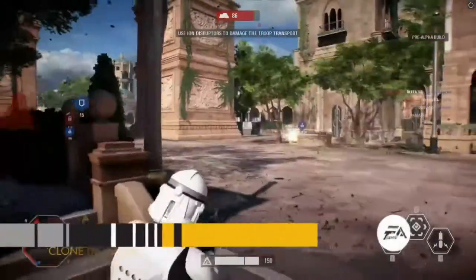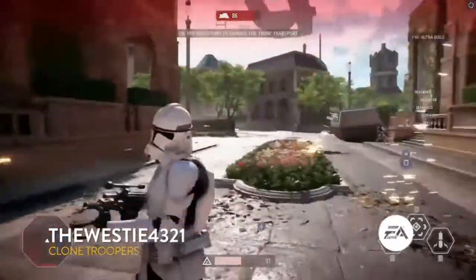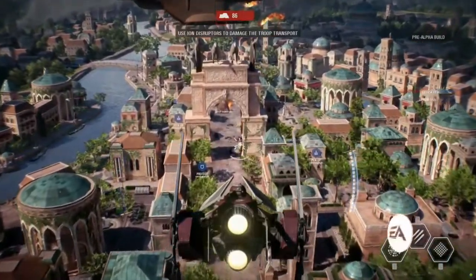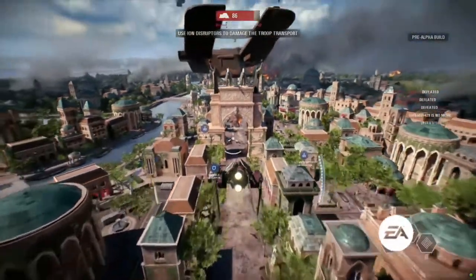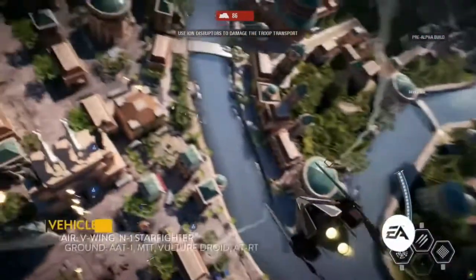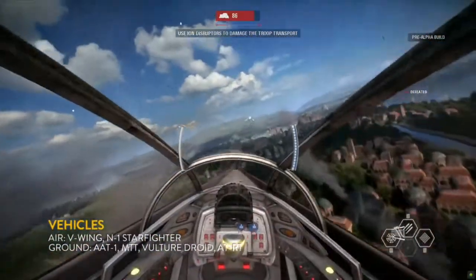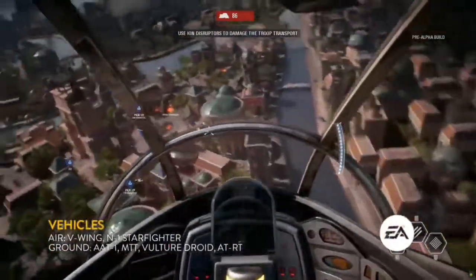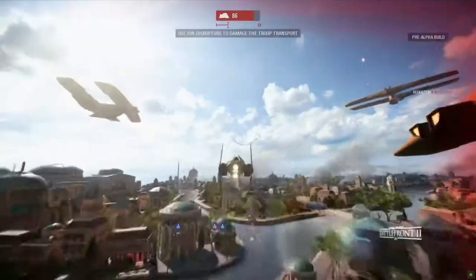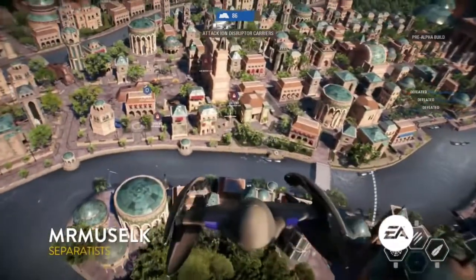We have both air support and ground support. Those air vehicles are also great at taking out ground vehicles like the droid army's AAT tank, which is really great at troop suppression. Here's a clip of the V-Wing just mowing droids down — absolutely shredding. You're going to see this a lot in this phase because there's a lot of open field for great strafing and bombing runs. Players will fear the skies and look for cover, which is already difficult to find in this phase.